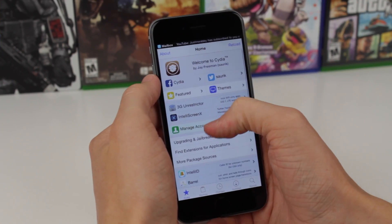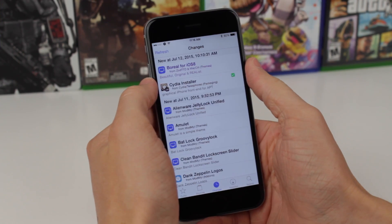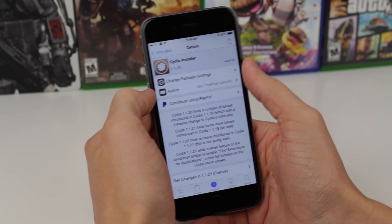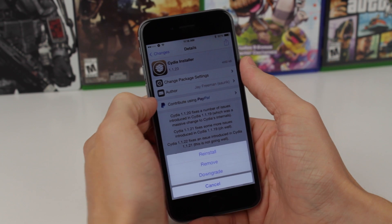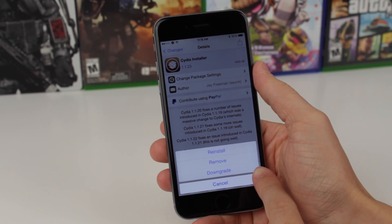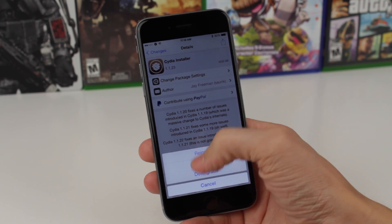One of the huge new features in Cydia version 1.1.23 is that Cydia now allows for package downgrades. Unfortunately, out of the box with Cydia version 1.1.23, not all packages can be downgraded.